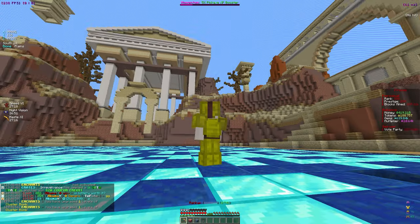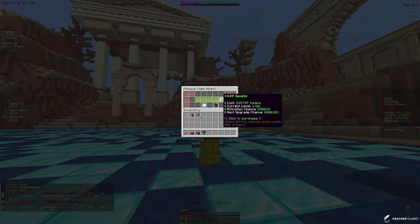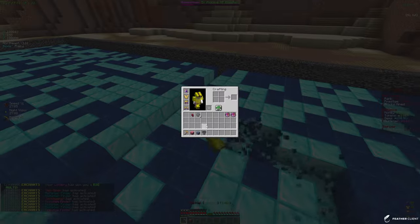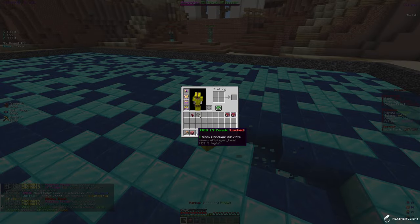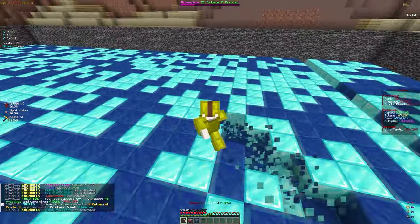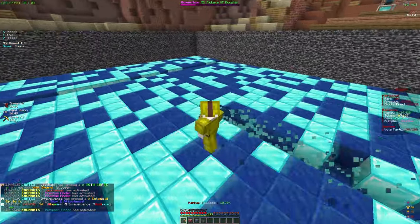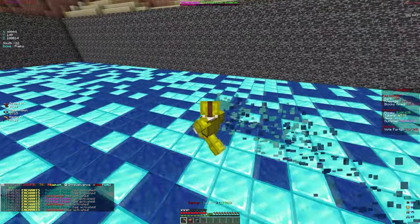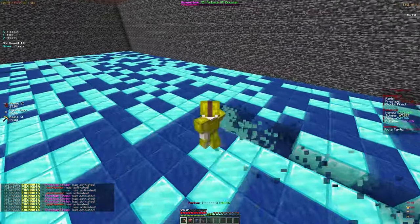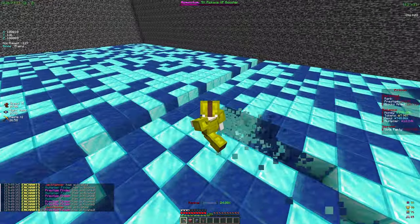Let's max out cluster bomb — boom, that's maxed out now, which is honestly insane. Then let's apply the rest onto vein miner — 137 levels to vein miner. That was a pretty successful enchanting session. We also unlocked a tier 19 pouch which is going to help us a ton. I think you get these pouches every 20 levels when your mine ranks up, and they're honestly insane. It only takes 7.5k blocks to unlock it, and the next reward should be around 50 to 70 trillion tokens.